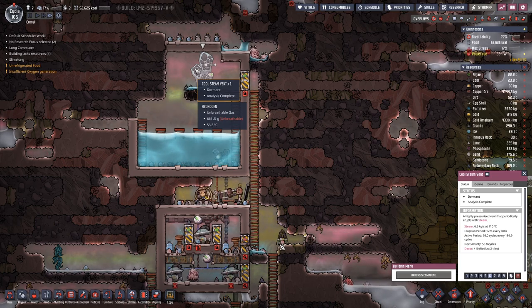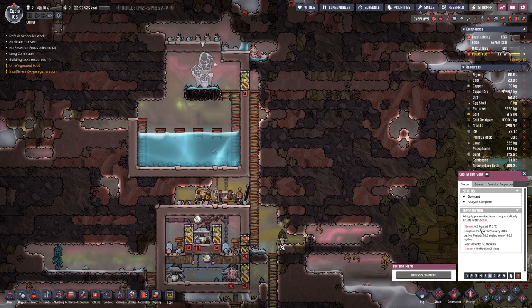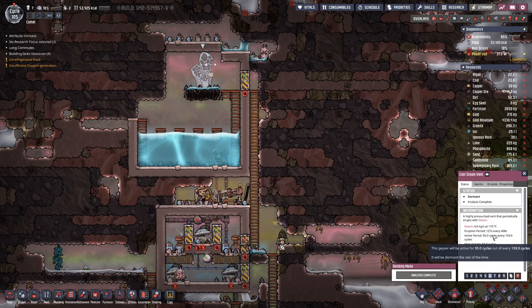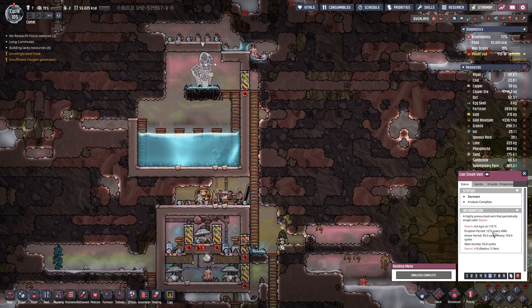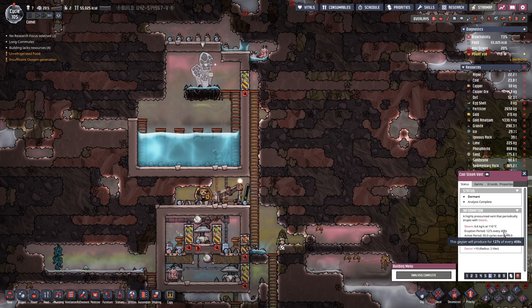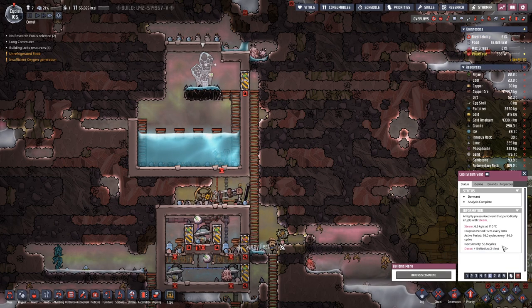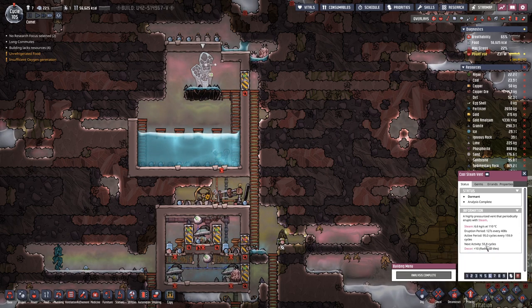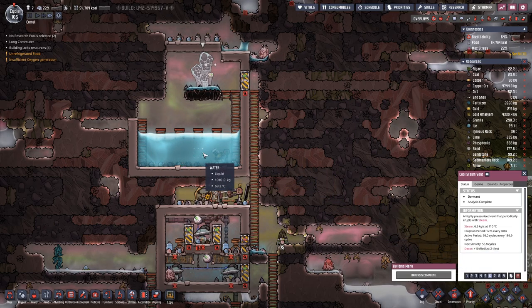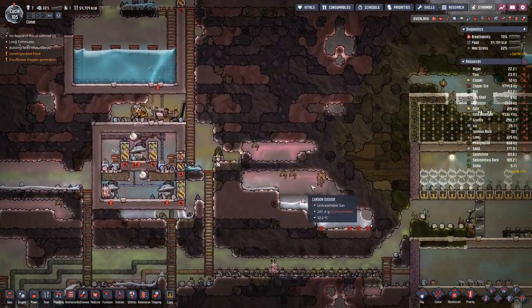We finished analyzing this one. We get quite a decent amount of steam — 6.6 kilos. That's not the lowest amount I have seen. The eruption period is not that long, probably a bit of a counterbalance there. It's active about two thirds of a complete cycle, so we will have to wait a long time. Hopefully this water is enough for now.